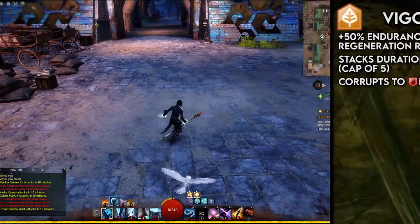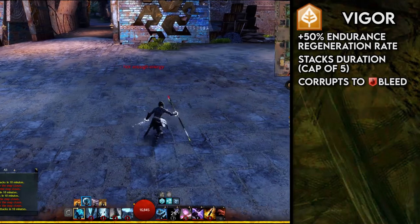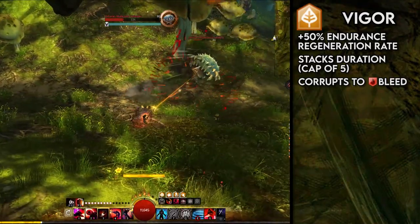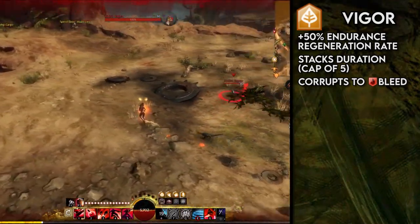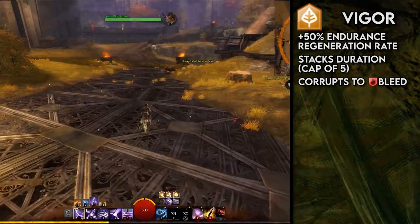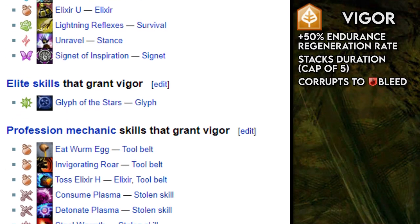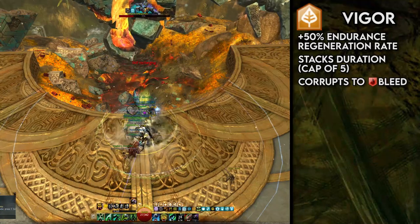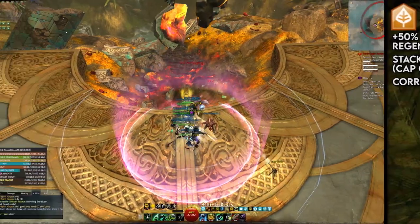Finally in the boon zone is Vigor. The elusive leaf grants 50% endurance regeneration, meaning you can dodge every 6.6 seconds instead of every 10 seconds. Dodging is the most important tool you can have for survival — having access to it significantly more often is absolutely amazing. Vigor is called elusive because it's not the most common boon; few professions are capable of applying it in large quantities, and even in a raid environment teams might have to work together to guarantee high uptime. Vigor stacks in duration, because if it stacked in intensity, that would just be an infinite dodge hack.